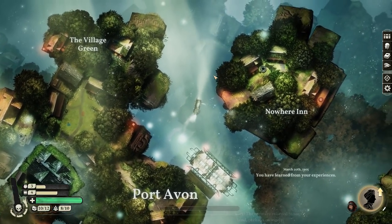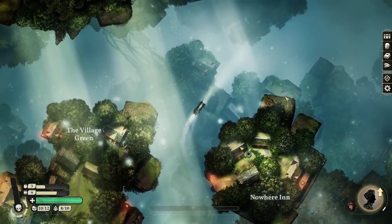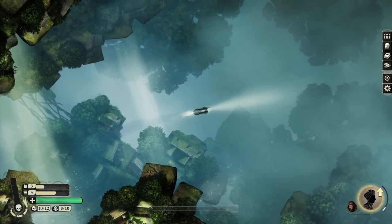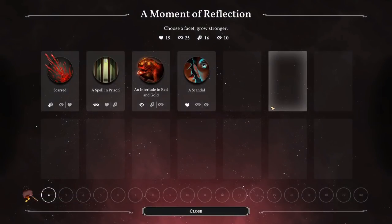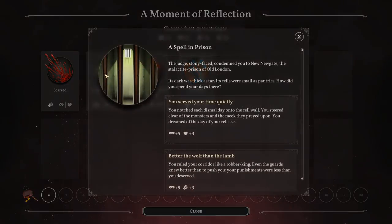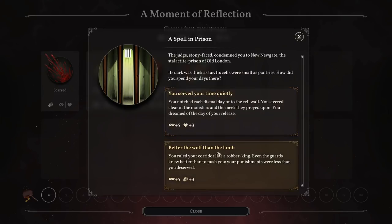It is worth pointing out, you don't need to do the same order as what I'm doing. You don't need to go to Port Avon and then Magdalene's - there's literally nothing stopping you just randomly exploring. Oh, I completely missed this - I can level up! Choose a facet, grow stronger, and now we can actually increase what we want. Let's concentrate on getting our veils up. A spell in prison - we'll also get heart and iron up as well. The judge, stony-faced, condemned you to New Newgate - the stalactite prison of Old London. How did you spend your days there? Either quietly, in which case I'll get extra hearts - or violently, in which case I'll get extra irons. Let's go for irons.